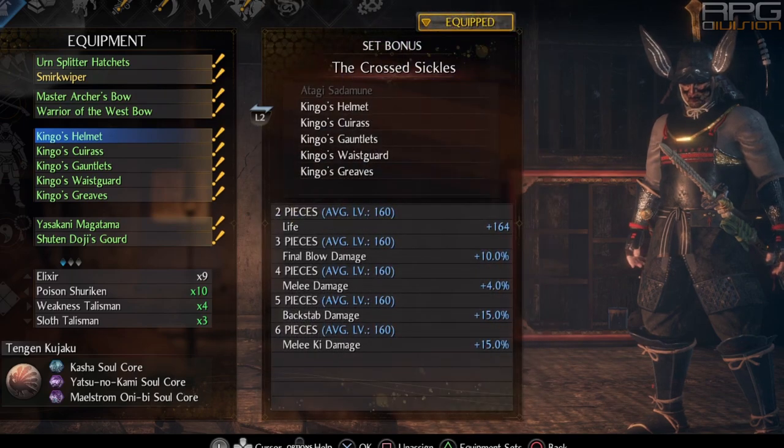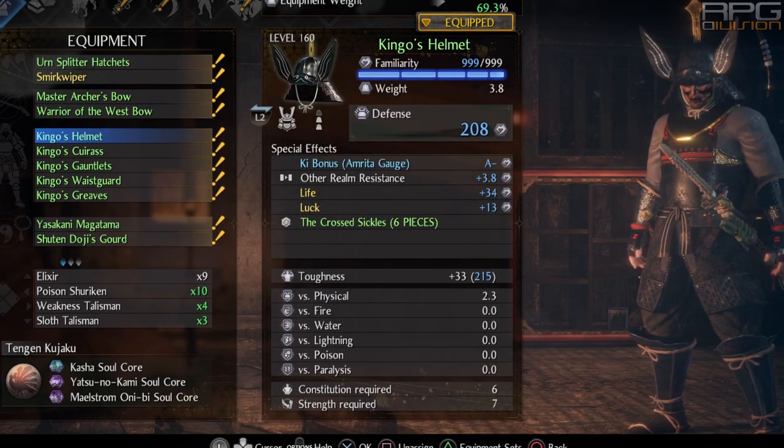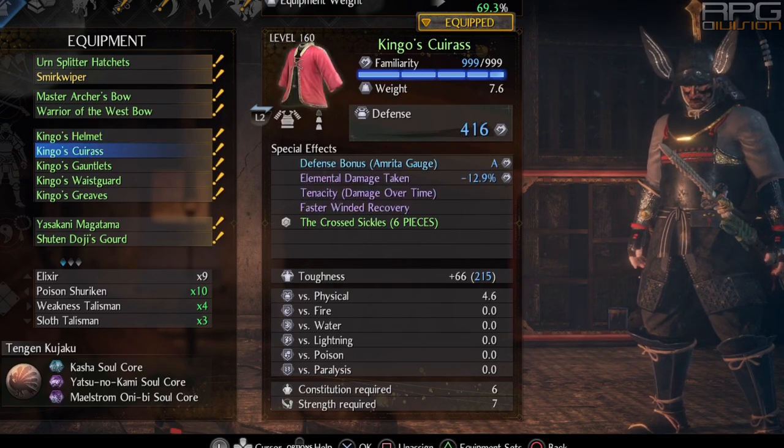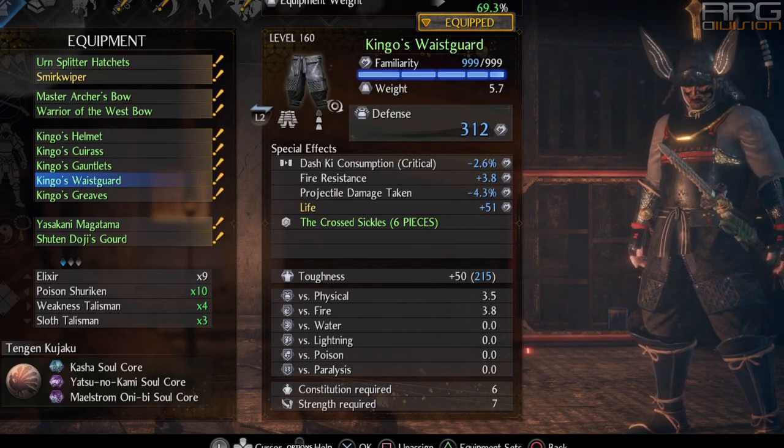As I've already mentioned, Kingo's set is the one that we need. Kingo offers really nice bonuses, especially for backstab damage, and we are gonna do a lot of backstab attacks because of the nature of how this build plays out. Whenever we dodge and use strong attack from high stance, there is a high probability it's going to do backstab damage. That is why Kingo's set works very well. Additional melee ki damage inflicted is also a very nice boost. There isn't anything very specifically important for special effects on armor pieces, so go for whatever you wish.